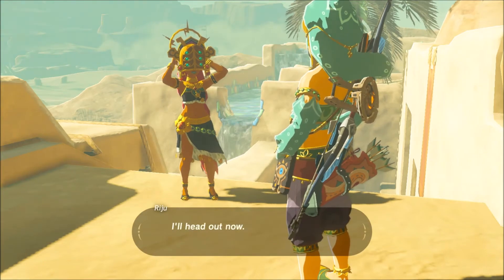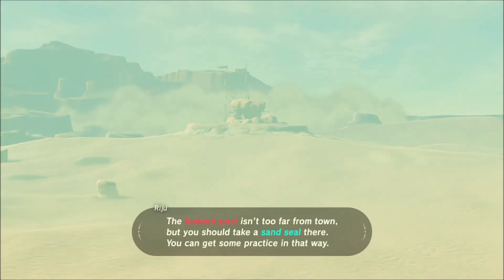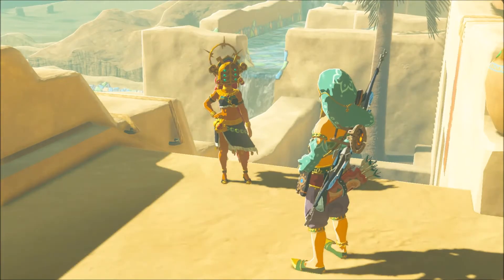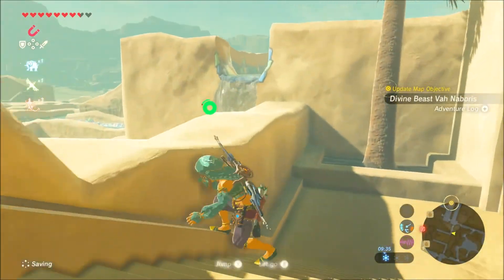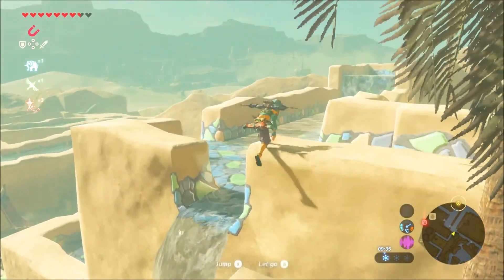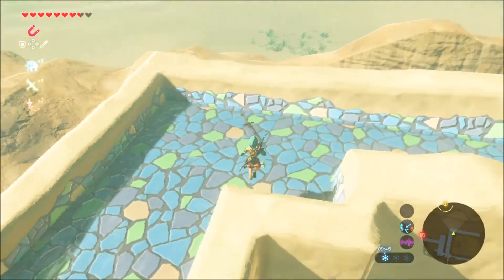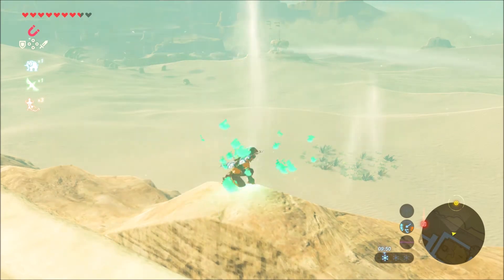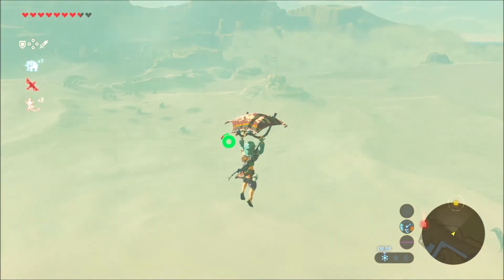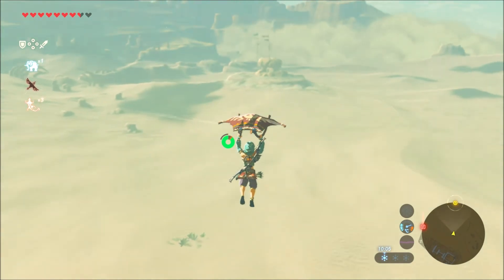Let's take that thing down. Okay, so we're not gonna take a sand seal because I think renting one and going all the way to the opposite side of town would take longer than just walking there. We're gonna use Revali's Gale because we have one left, and the only thing you can really use Revali's Gale for is shortcuts so you don't have to climb up buildings.